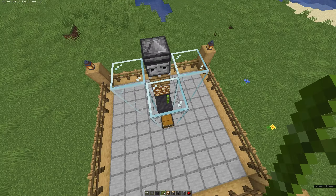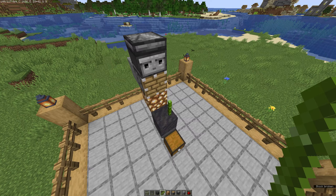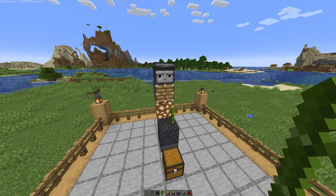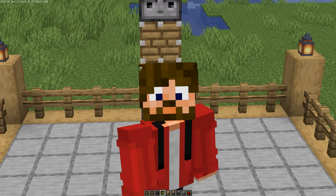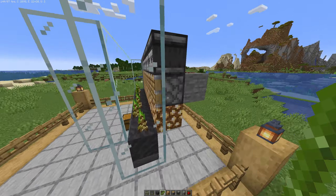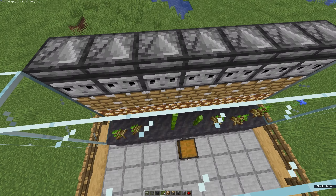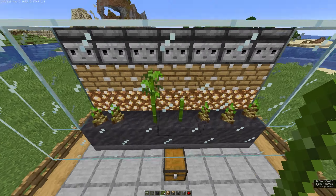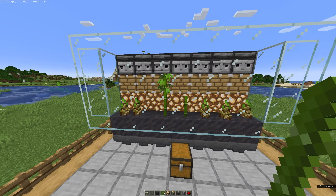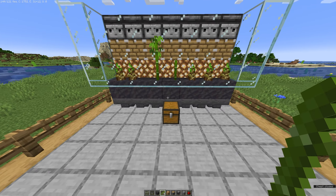There's going to be a tiny amount of loss where blocks fall on top of the bamboo, but it's not going to be too noticeable — plus this farm produces bamboo so fast it's not really going to matter. As I said, this farm is tileable. We've made it a little bit longer here and all the redstone is hooked up together. As these blocks grow, they get detected, all get broken, fall down, and get collected in the chest at the bottom.